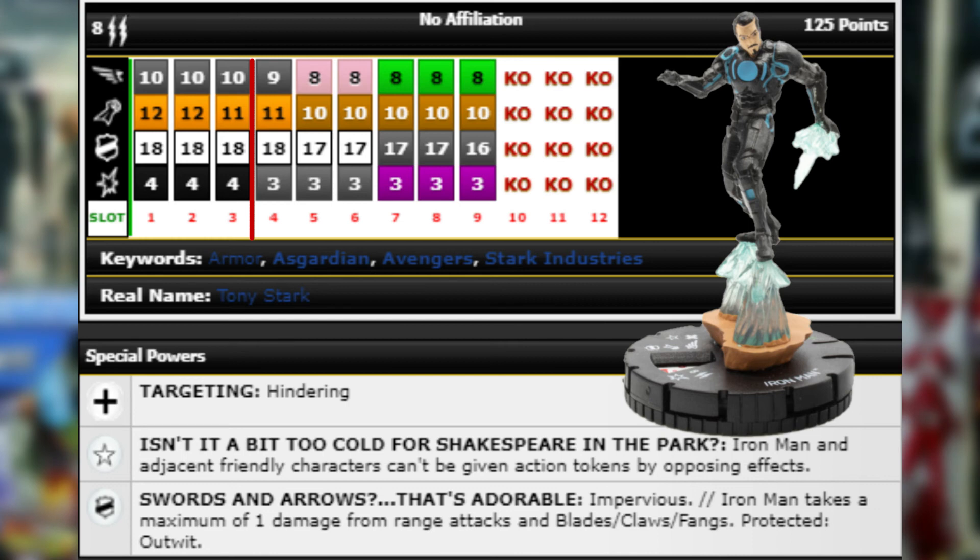His trait gives Iron Man and adjacent friendly characters protection from being given action tokens by opposing effects. That's not too crazy, but there are a lot of things — like Rocket Raccoon giving action tokens through Energy Explosion, or the Wonder Woman set's incapacitate figures — where it could definitely come up against some really good figures.